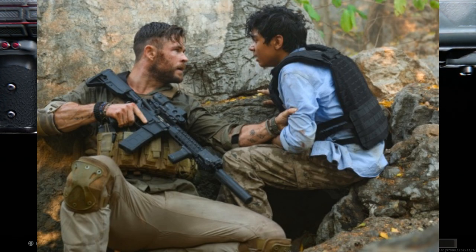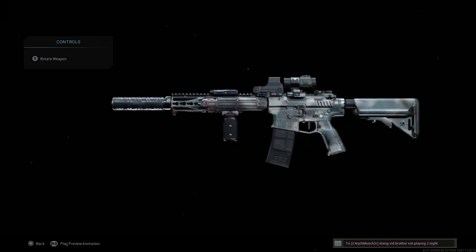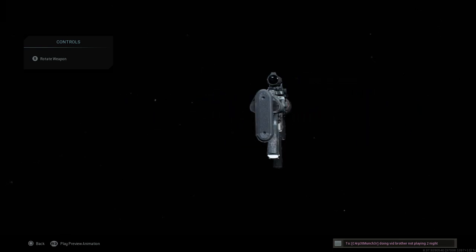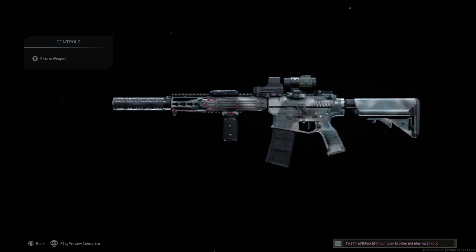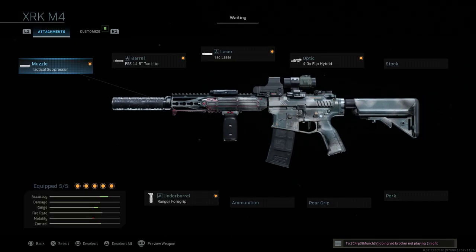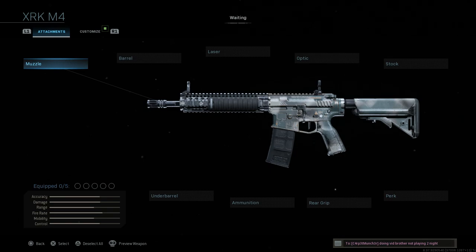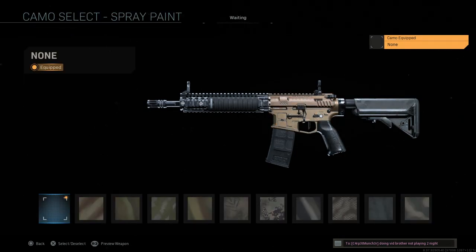Backing out to the final design for the Bravo Company Manufacturing CQB-11 — basically an M4 variant. We'll strip the weapon down to base and get rid of the camouflage. This is a very interesting weapon because of how he utilizes it in the movie.